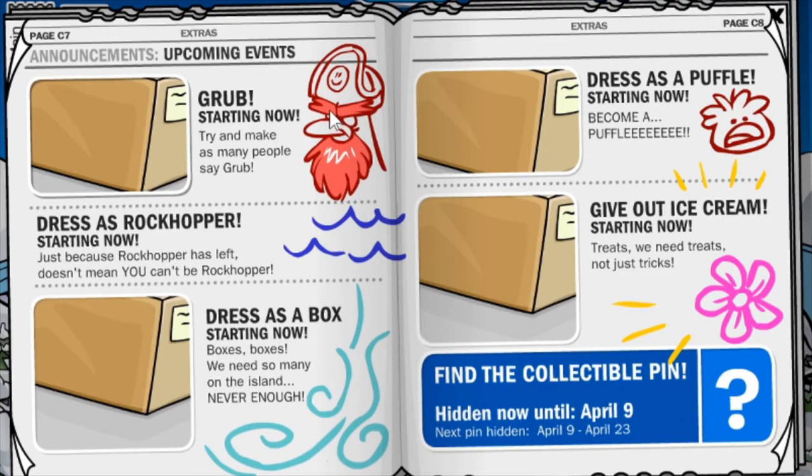We also have a challenge: try and make as many people say Grub — I'm assuming there's a stamp or something you can get. 'Dress as Rockhopper starting now — just because Rockhopper left doesn't mean you can't be Rockhopper.' 'Dress as a box starting now — boxes, boxes, we need so many on the island, never enough.' 'Dress as a puffle starting now — become a puffle. Give out ice cream treats — we need treats, just not tricks.'